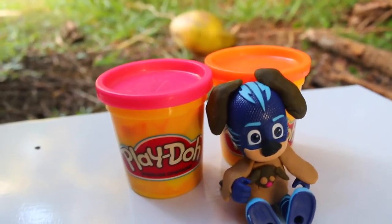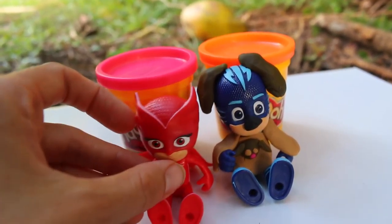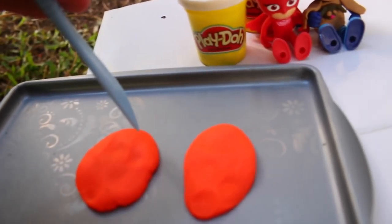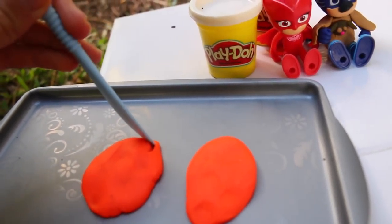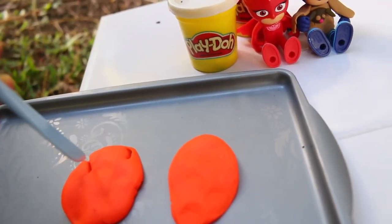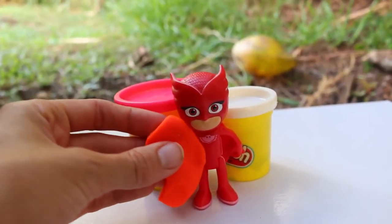Now why don't we make a makeover for Owlette? What do you think it will be? I love that Owlette can fly, so maybe we will keep her having flying powers. So let me just cut something out here - some wings. That will be the first clue. Then let me attach these wings to Owlette's outfit.